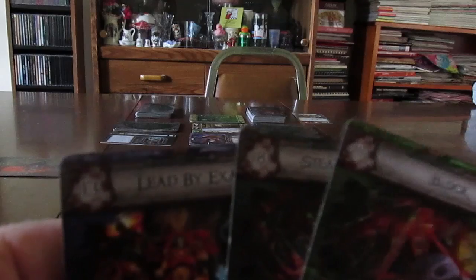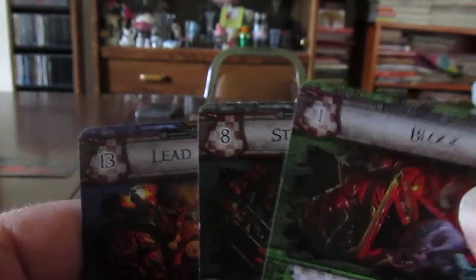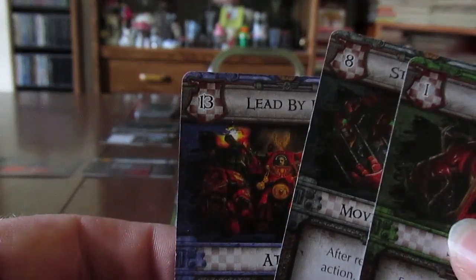I look at the numbers at the top of my actions because that tells me the order I'm going to play them in for phase two. So my greens are going to go first, then my grays, and then my blues are going to go last.